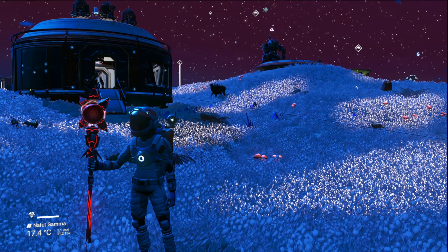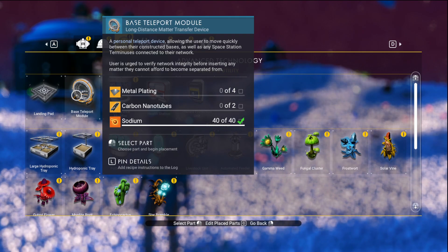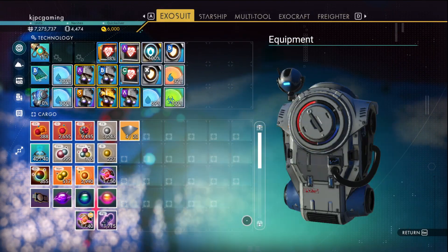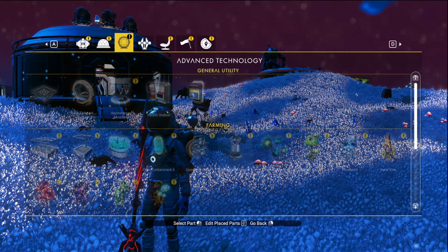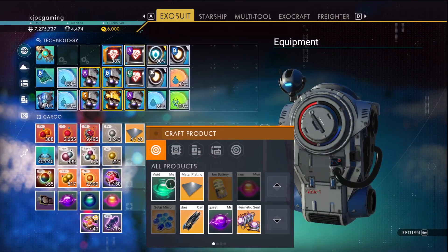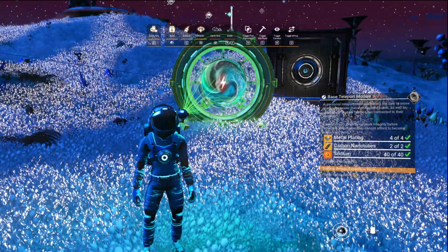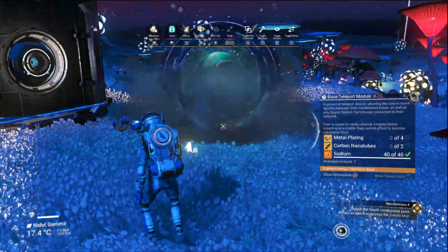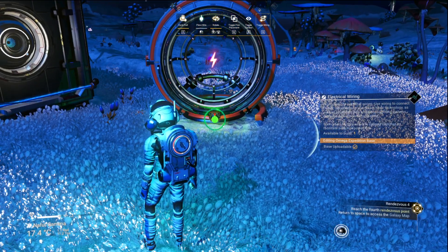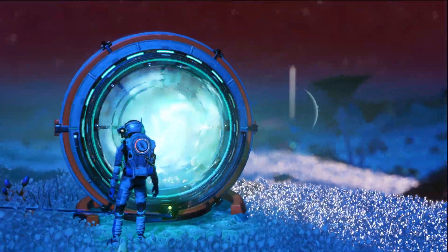We need a teleporter. I don't suppose I know how to make one of those. Oh, I do. Let's do that. Two carbon nanotubes. We'll just put it here. Boom. I don't know if that's enough power, but let's carry on.